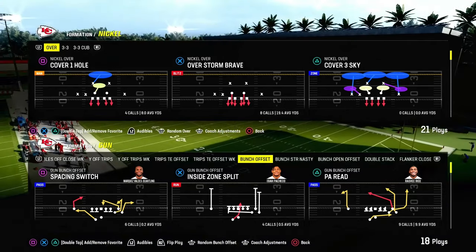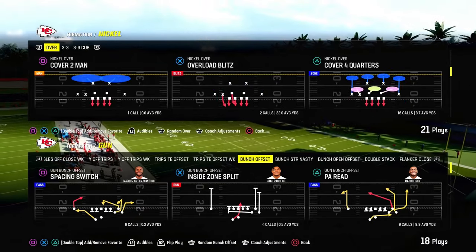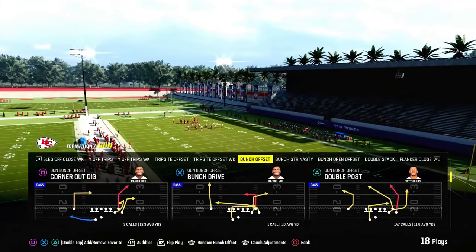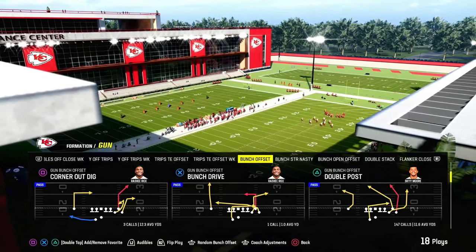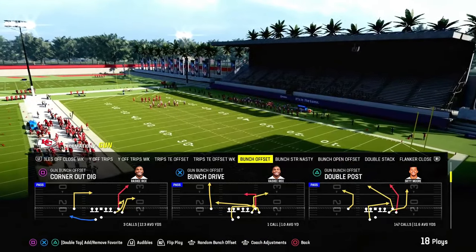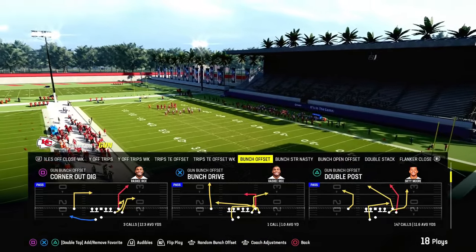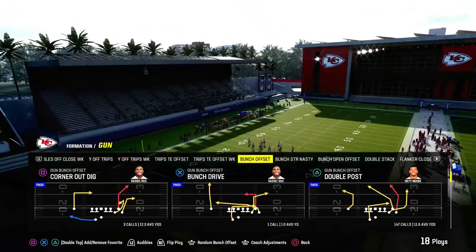If you want to get my entire Colts offensive ebook, we're actually revamping the entire ebook over the course of the next couple of days, dropping even more content. We've covered the bunch and we're going to be covering some of the other really good formations. But all you need to do to beat match coverage is have any kind of in route or post route from your solo receiver. So we're going to use the play corner out dig.